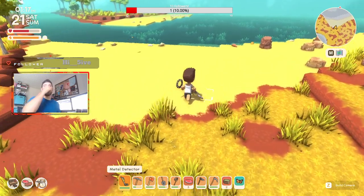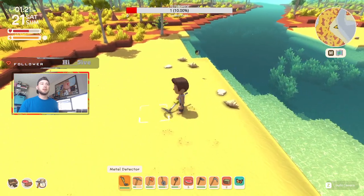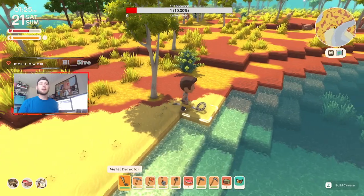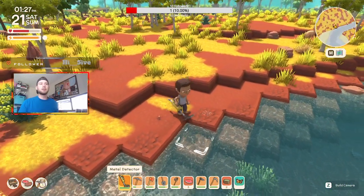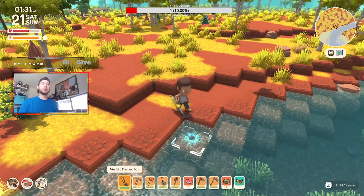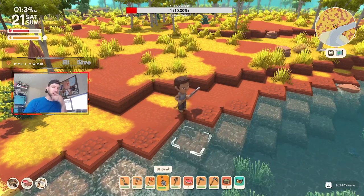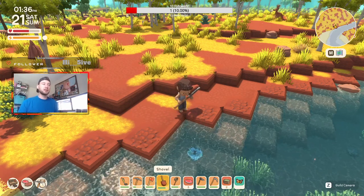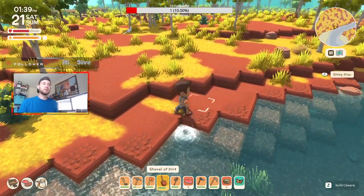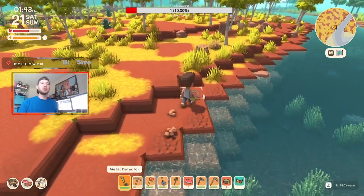The best place I've found to use the metal detector is close to water. When you get a low tone you're nearby something; when you get a high tone and a big circle, you're right on target. You'll need your excavation license too since you have to dig. Sometimes items are in the water and you have to dive down to get them — I found a shiny disc just now.